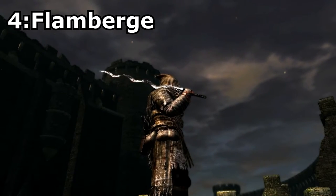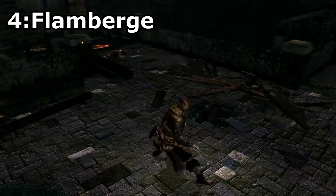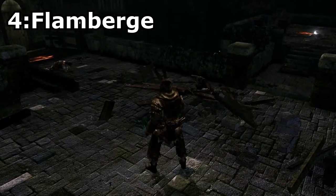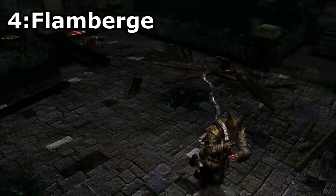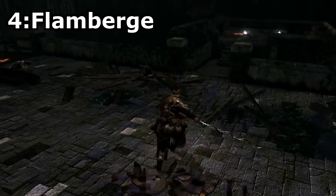Flamberge, a rare drop from the Serpent Mages, or sold from Shiva of the East for 10,000 souls. This weapon isn't particularly strong but it still looks pretty cool and has a nice unique moveset with lots of slashing. I didn't include this weapon on the list because I just felt that it had nothing too special about it and wasn't particularly powerful.